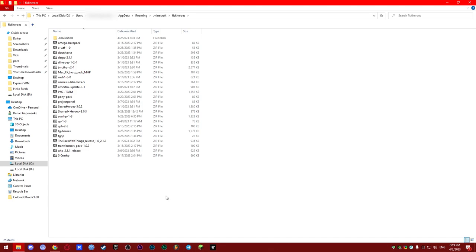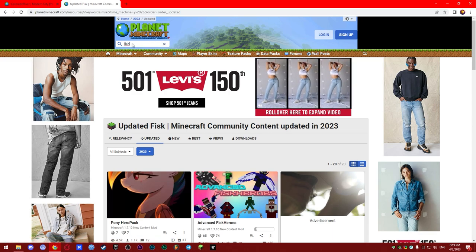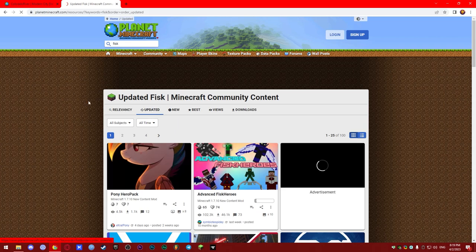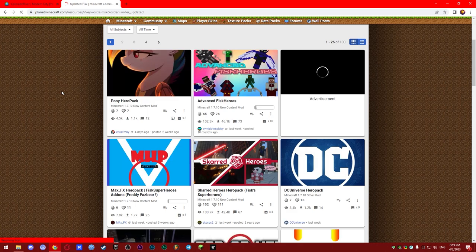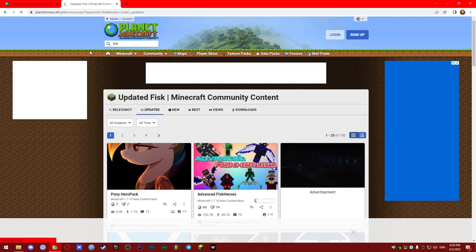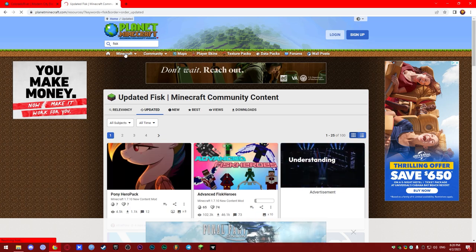By the way, this video will probably be linked on all of my other videos because so many people ask about this in the comments. Now, if you want to find more hero packs — like Transformers, Nemesis, or TG Heroes — go to Planet Minecraft (PMC) and type 'fisk' in the search bar, then press Enter. Then filter by 'Updated'. You now have all the hero packs available for the Superheroes mod. Actually, I have a direct link in the description to this PMC search page — just click it and you'll land right there.